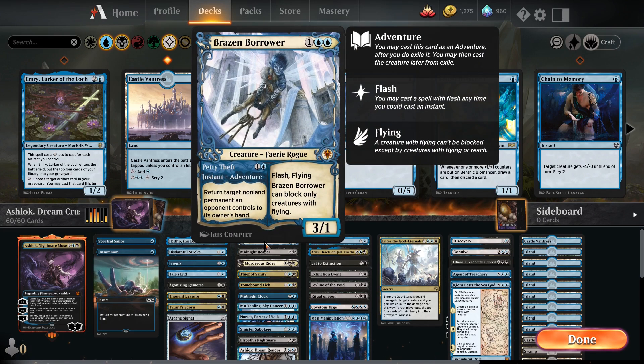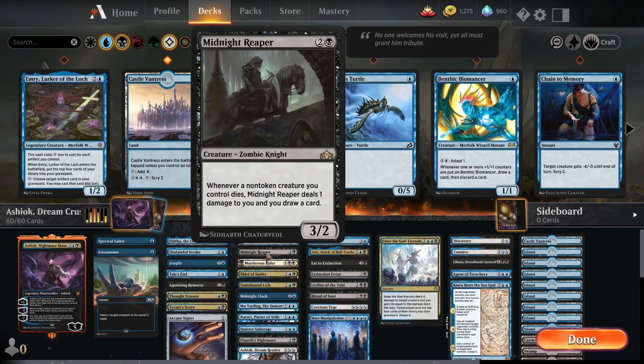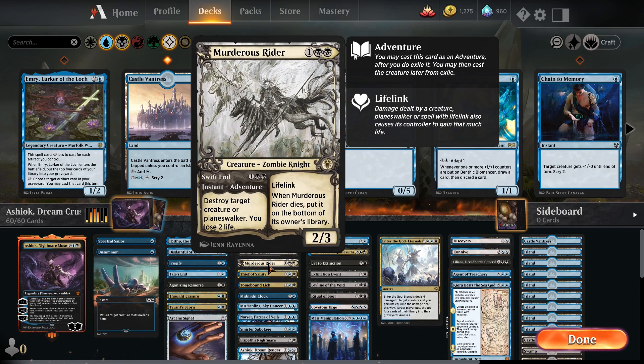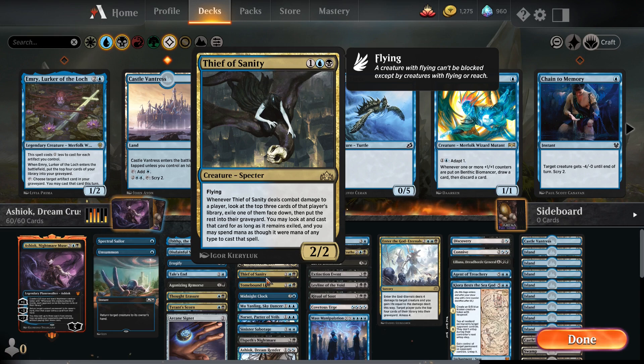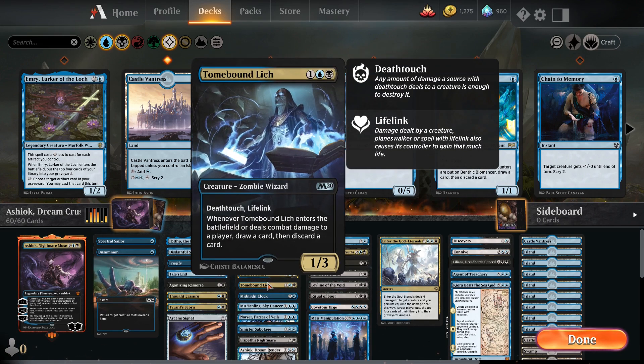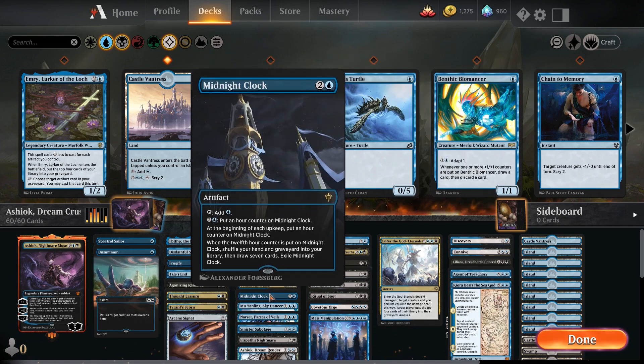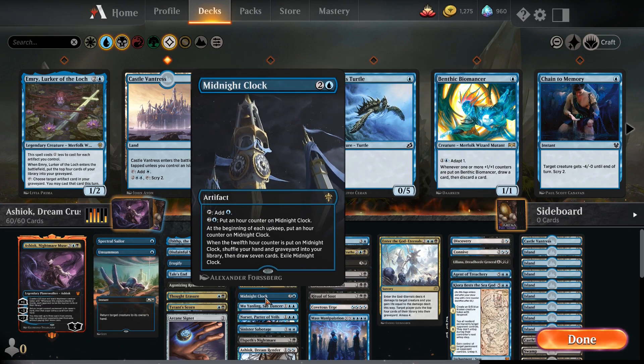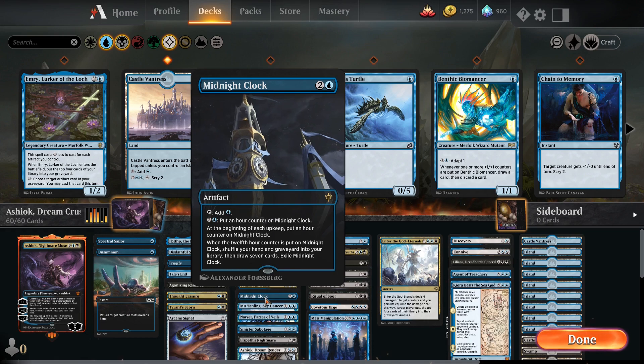For our three drops, we're running one Brazen Borrower to bounce stuff to our opponent's hand, Midnight Reaper to get some card draw for everything we lose, Murderous Rider for killing some of our opponents, Thief of Sanity for stealing our opponent's stuff, Tombbound Lich for stalling a bit and giving us a bit of lifelink, and Midnight Clock to give us an extra bit of mana and also to reset our graveyard — that's always a nice thing to have.